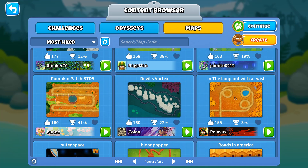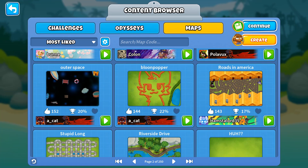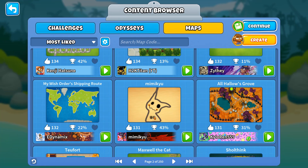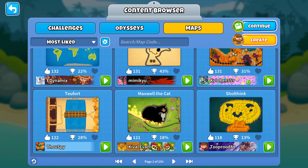Bloom Popper Outer Space — I imagine this is a very hard map because you can only place towers on the objects here. A stupid lawn — this would be ideal for Spirit of the Forest, actually. My Wish Orders — a shipping route, probably quite long. This Europe map is really cool — I don't remember Europe looking like this but Europe has a lot of curves. Two Forts — Maxwell the Cat, this is really cute. Rub the cat's head — Slow Freak.